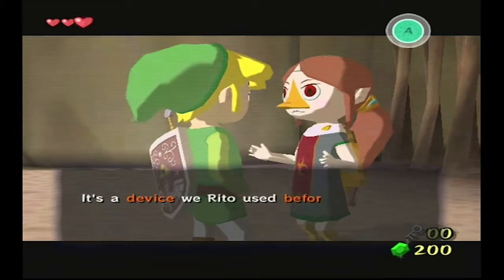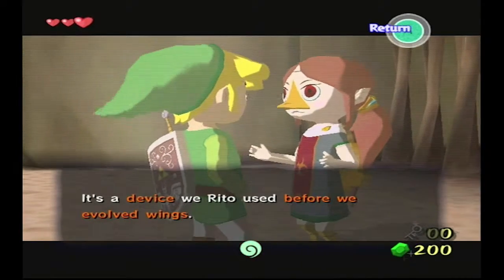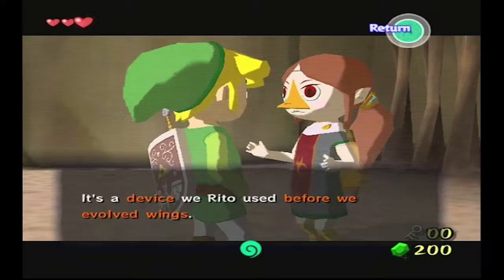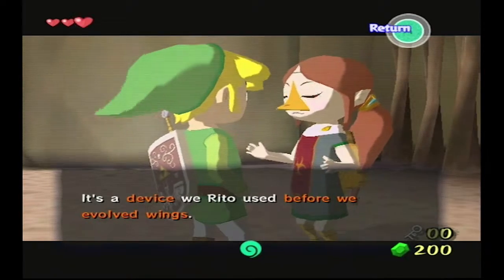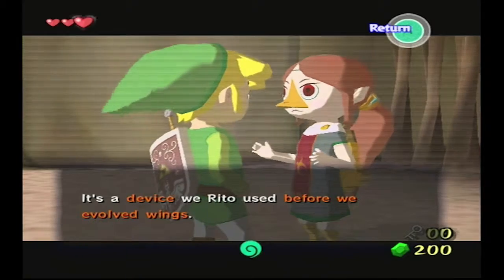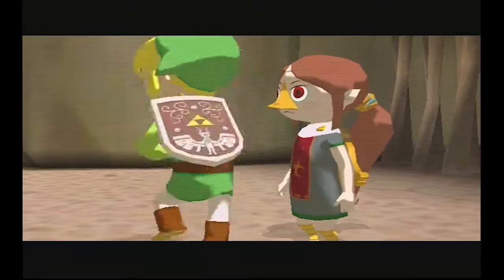I thought you didn't want anybody to know what you're doing. Here, Link, use this to get out of here. It's what I used to get this far, but you can fly — how are you going to get back out? Oh, she can probably just kind of float down a little. Wait, that doesn't make any sense. I hope she can float back down. It's a device we Rito used before we evolved wings. You mean Nintendo gave them to you? I guess.